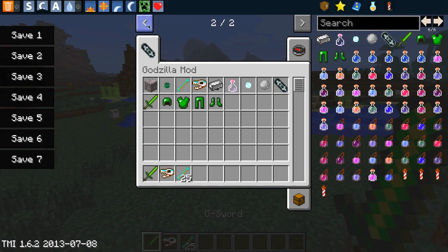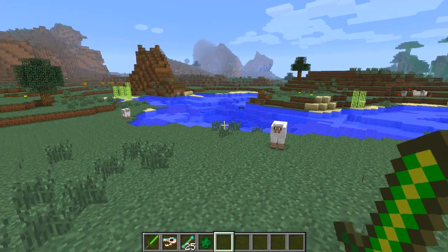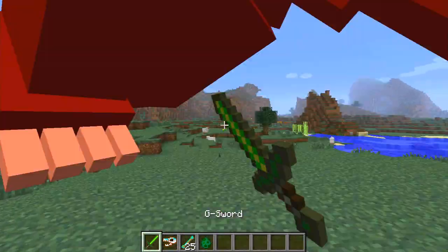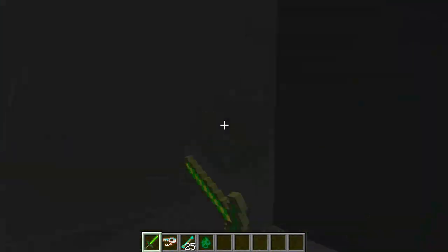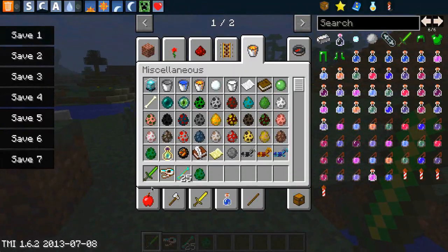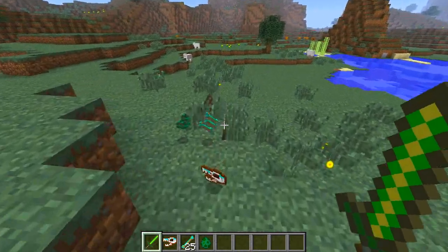What I'm going to do is demonstrate one more time how long it takes to take him down with the G sword. I'll spawn another one — they do spawn randomly, but you have a spawn egg if you want to. That's about 11 hits with the G sword, which has 1004 attack damage. So as you can see, really really tough.